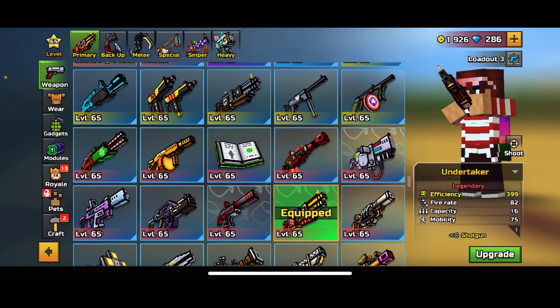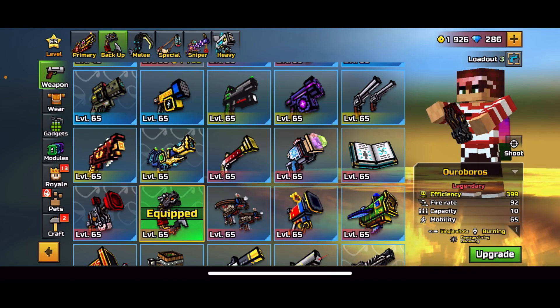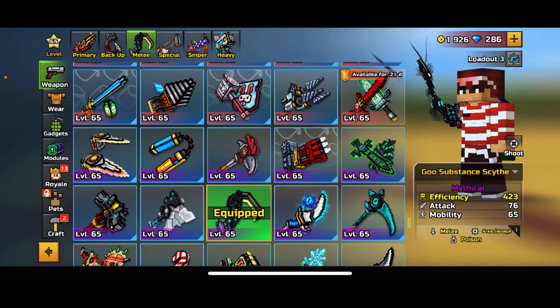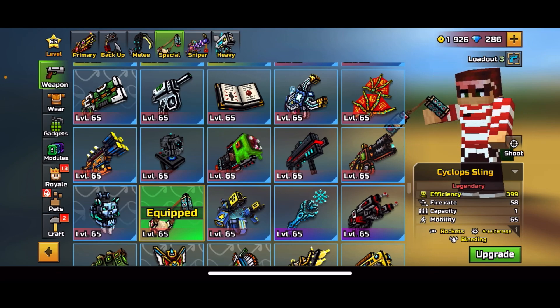Here is the complete community traders van. We got the Undertaker, which is literally just a shotgun — nothing too special about it. The Auroboros, which is a single shot burning backup and does damage when reloading — you can see it shoots a huge fire sphere around you. The goo substance scythe has area damage, it's a melee, and it poisons people. I heard the range on this weapon is astronomical and it's really overpowered. Cyclops sling — it's got rockets, area damage, and bleeding.